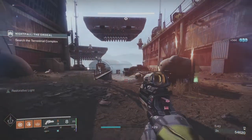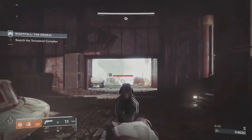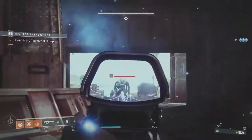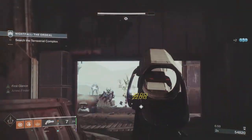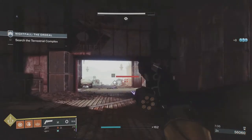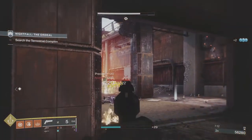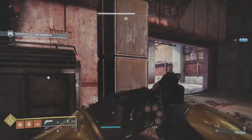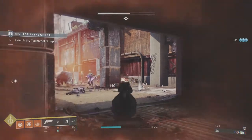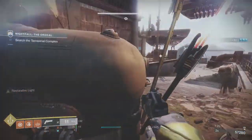We're now past the Fallen part totally — we're in the Hive/Vex part. I'm just collecting ammunition. If you're running low on ammo, you can go back downstairs because that ammo will stay there — it doesn't have a time limit. For these Knights, basically break their shield, switch to Ariana's, two headshots, and that's it. It's kind of the same with the Champions. You can use Line in the Sand or any other Linear Fusion Rifle — they do a lot of impact damage. The Warmind Cell is just crazy.